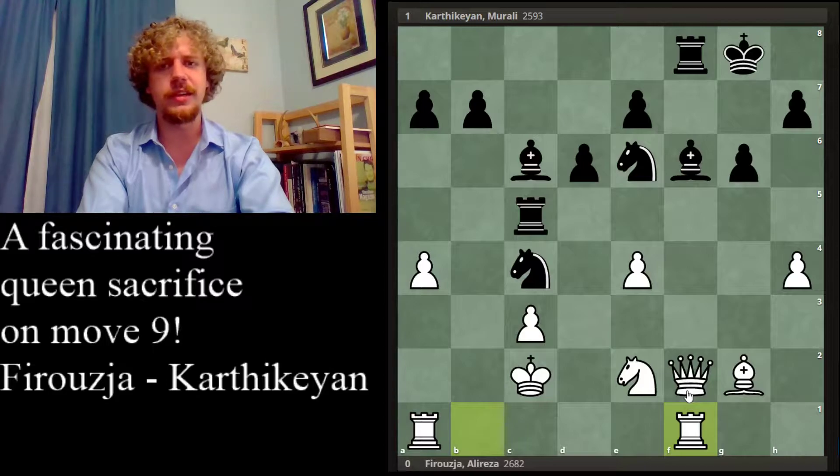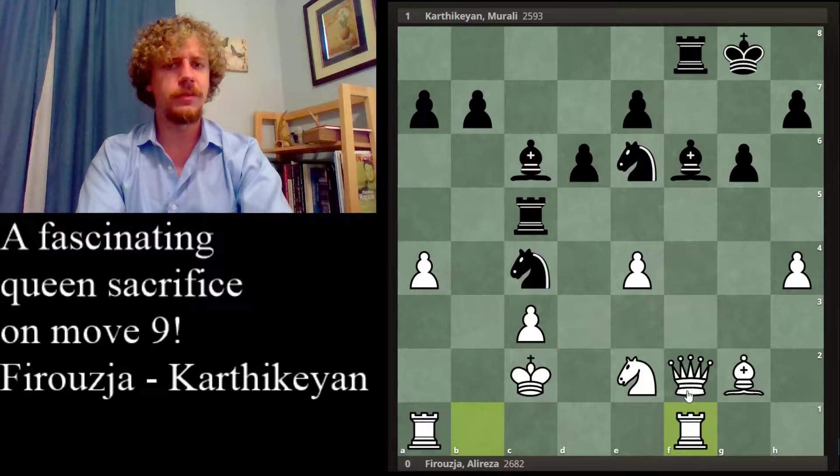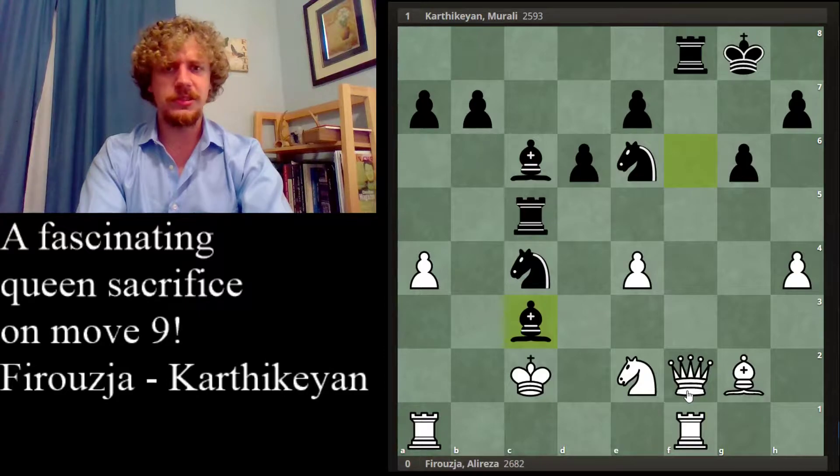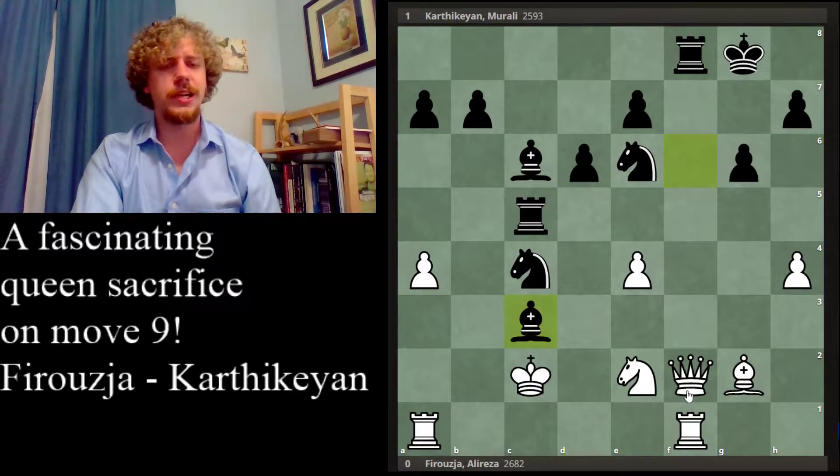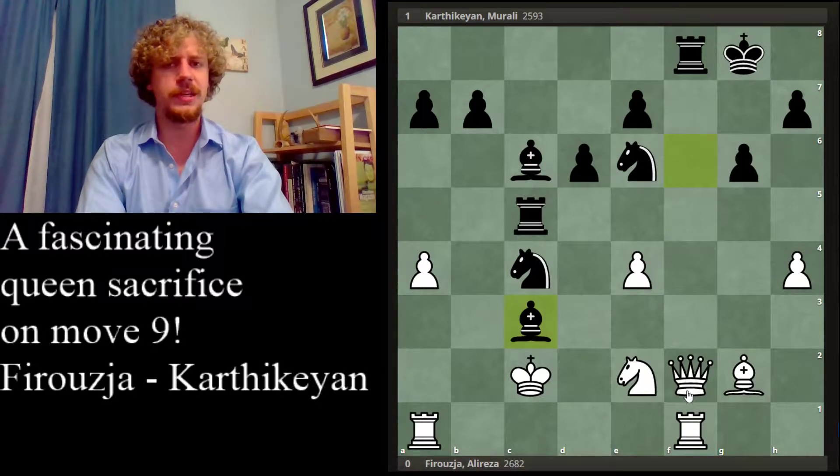Usually you should only move your pawns when your pieces are ideal. If you go back through this video and watch the game again, you'll see that black did not waste any time moving pawns after they sacrificed the queen — they brought all the higher powers to their best squares first. So f5 is excellent — it's improving the rook without even moving the rook. It's not always necessary to move a piece to make it better. And after pawn takes f6, bishop takes f6, white was essentially just dead lost.